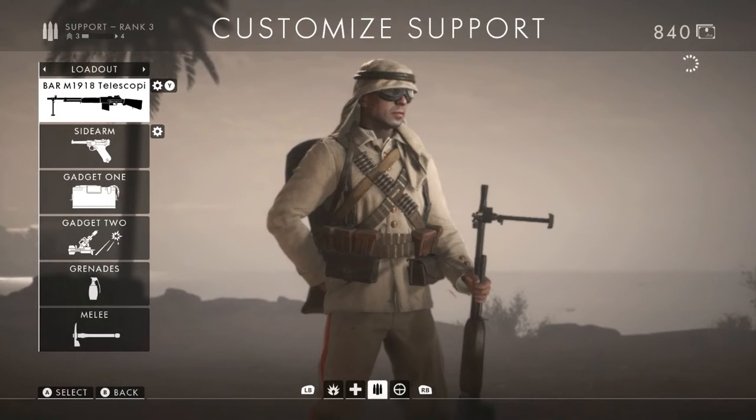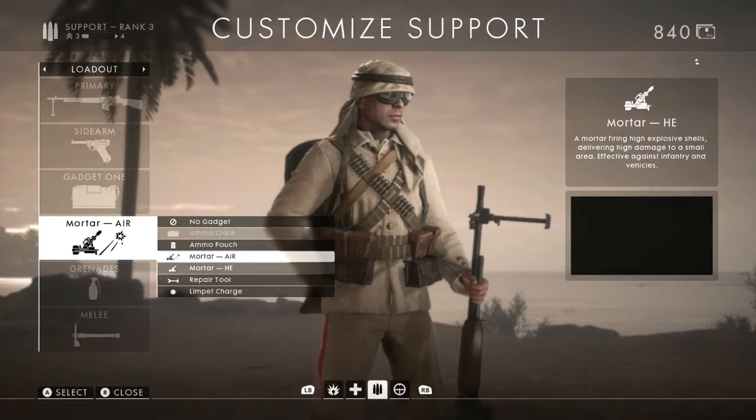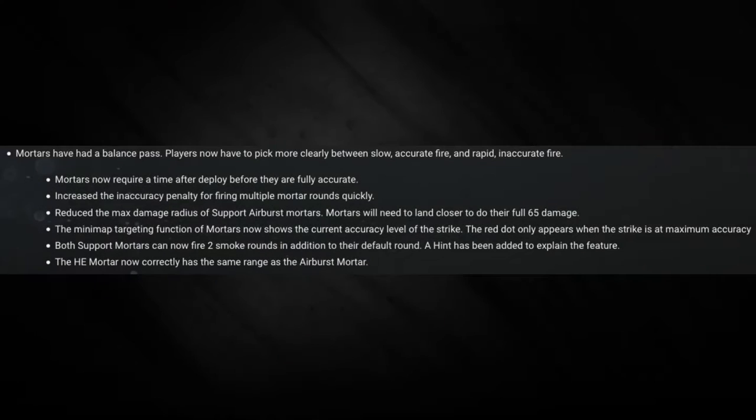Hey everyone, Brass Monkey here. In this video I'll be going over the best strategies for getting kills and taking objectives using mortars. There are two types of mortars: high explosive and air burst. Both are available exclusively on the support class, and both recently underwent some changes in the latest patch, so let's start with what's new.